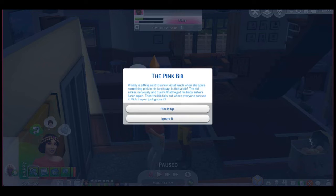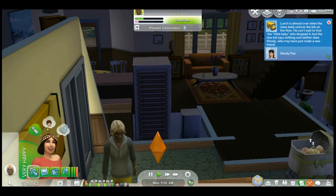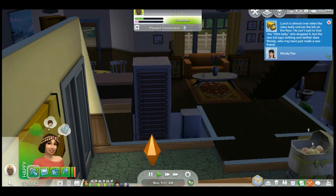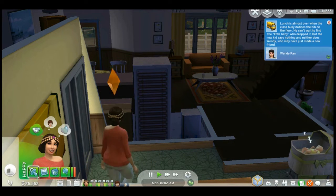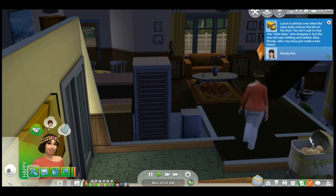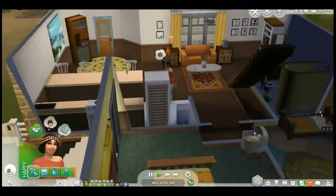The pink bib — Wendy is sitting next to a kid at lunch. Lunch is almost over when the class bully notices the bib on the floor. He can't wait to find the little baby who dropped it. But the new kid says nothing, and neither does Wendy, who may have just made a new friend. Looks like I chose wisely.